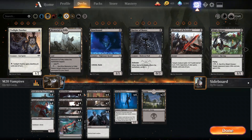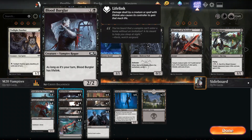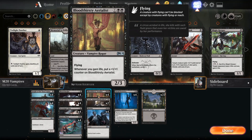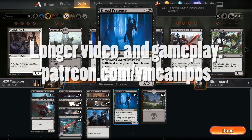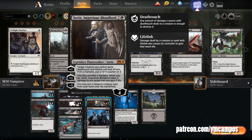So that's the deck so far. You've got a big aggro strategy with lots of little creatures that can get bigger, increasing your life total quickly, and doing some shenanigans with the Presence cards. Let me know in the comments what you would do to improve the deck or any thoughts at all. This has been VM Campos and I'll see you in Markov Manor.